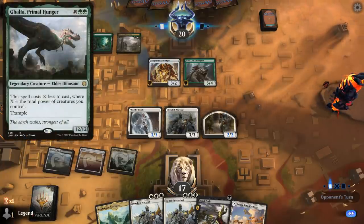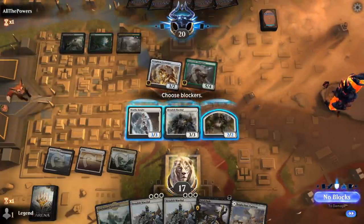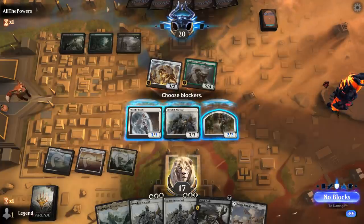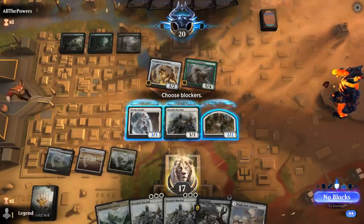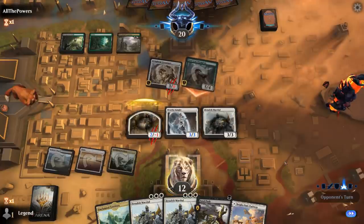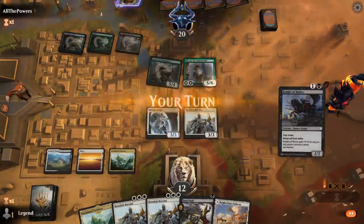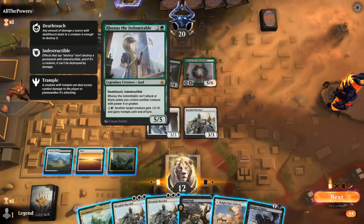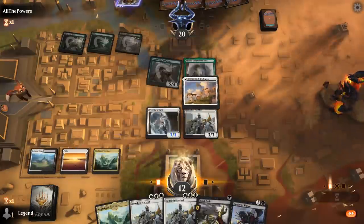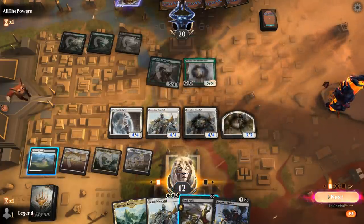This might be a Galtar deck. If they do manage to play out a Galtar, we might be in trouble since we don't get to Fatal Push that one. Interesting attack from the opponent — kind of implies they have removal for Benalish Marshal at instant speed. The trade happens, and opponent plays Ronos — that's a good one too. I guess we'll just play another Benalish Marshal and keep up Fatal Push, then try to enable Revolt to take out Steel Leaf Champion.